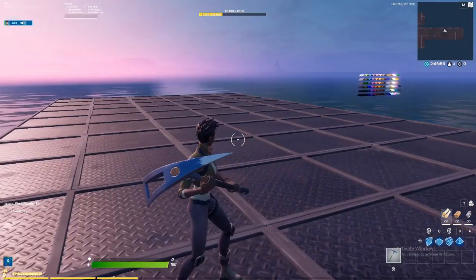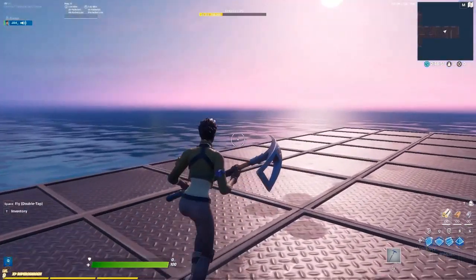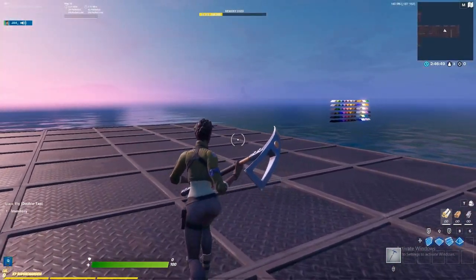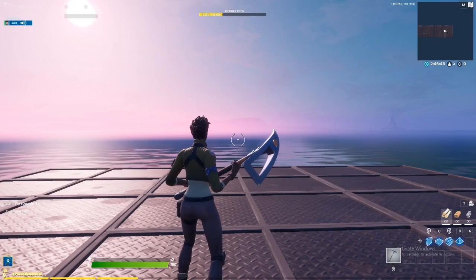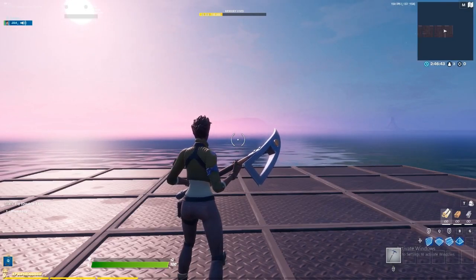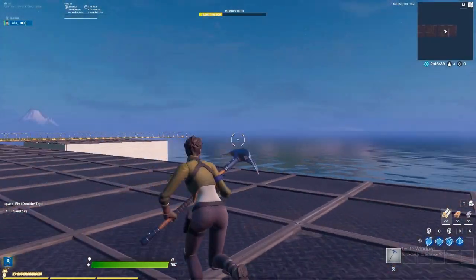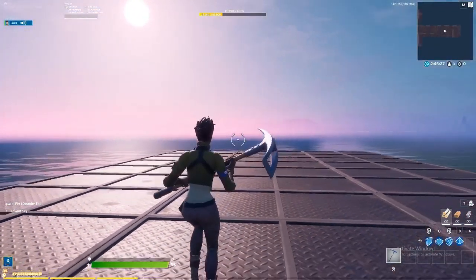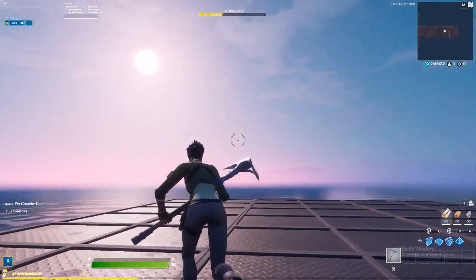Welcome back to another YouTube video. Today I'm going to be showing you guys how to enable flight mode inside of the creative game. It's basically like those cheat rooms inside of creative games, but it's going to specifically show you how to turn player flight on, because I had a really difficult time figuring it out and I think I can help you guys out by showing.